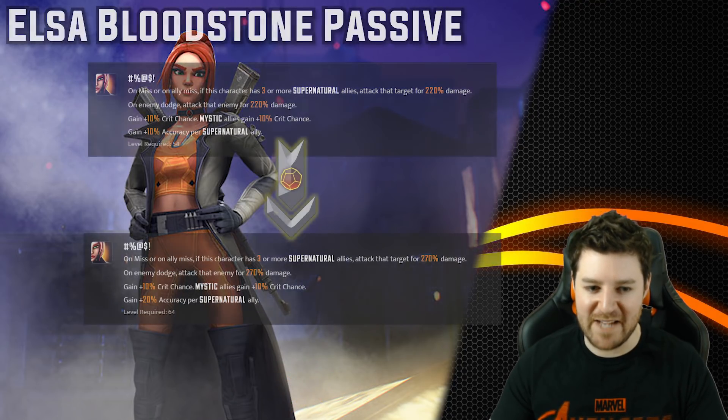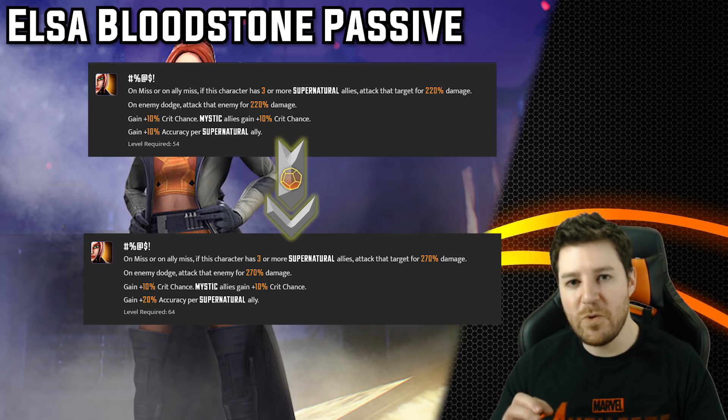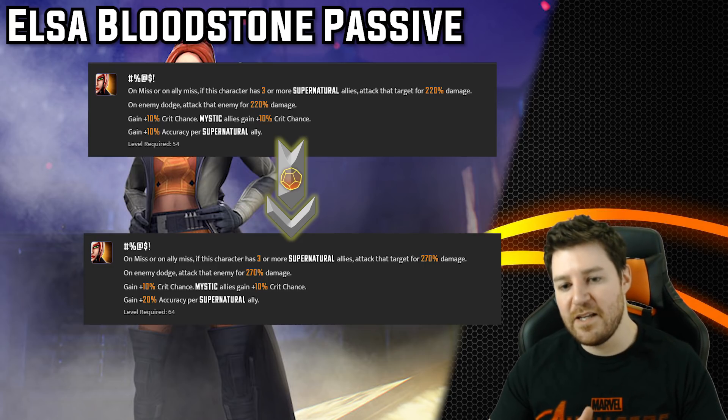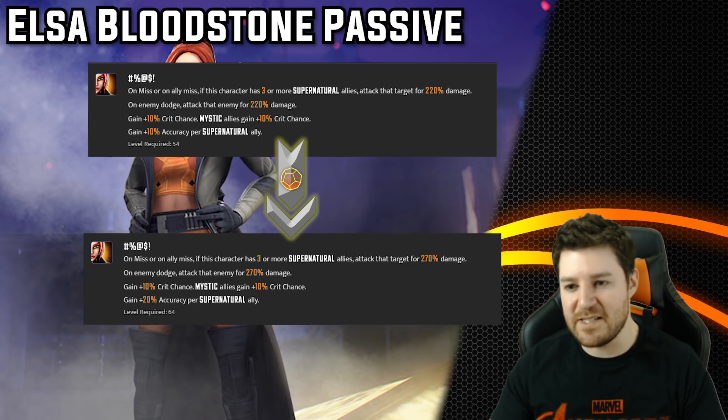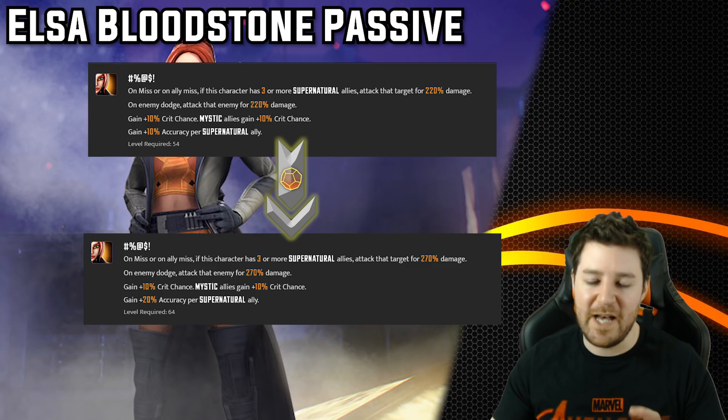Now let's look at Elsa's passive. T4s change a few things. On miss or ally miss with 3+ supernatural allies, the counter-attack damage goes from 220% to 250%. On enemy dodge, it goes from 220% to 270%. So you're getting 50% extra damage on any misses and any dodges — that's good free extra damage. However, a quick note: this only applies to non-passive abilities. If a passive triggers and misses — like Shield Trooper's passive, Killmonger's passive, Punisher's passive, or Captain Marvel's passive — Elsa won't cover for it. That's unfortunate, but there are only a few such instances.